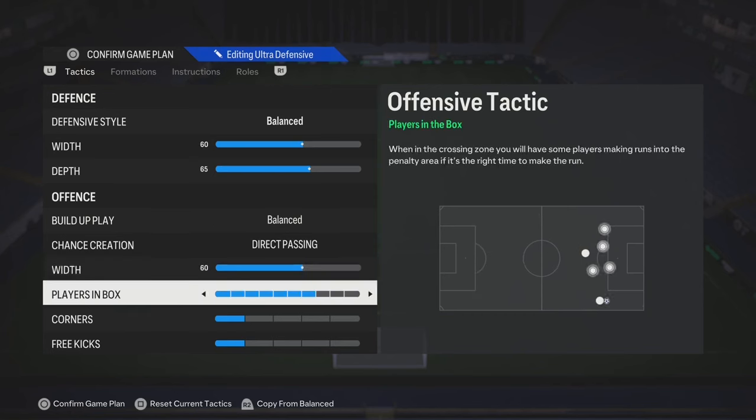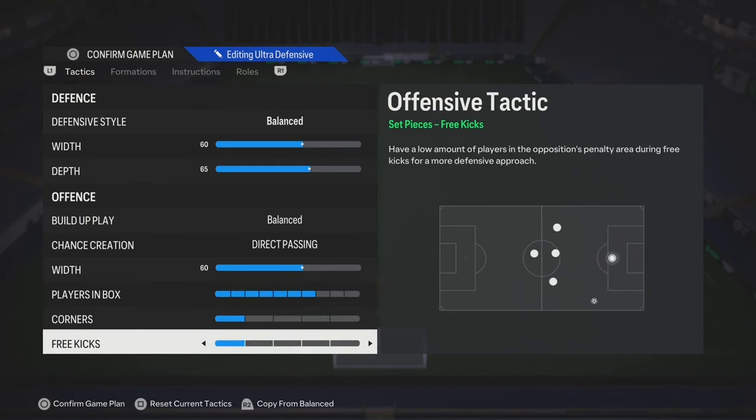Players in the box — anywhere from 4 to 8 is good. I think 6 is good; try 6 or 8. Corners and free kicks: 1 and 1.